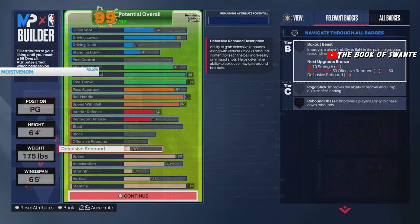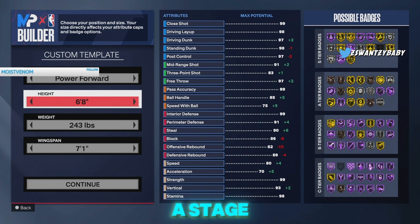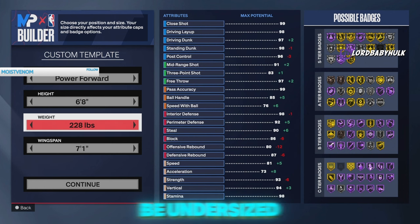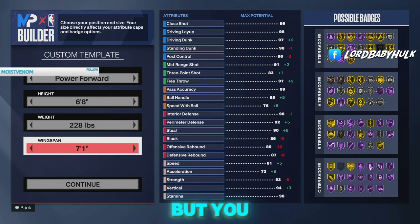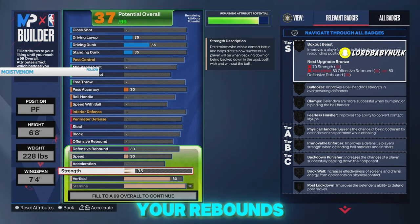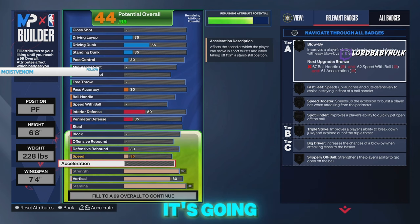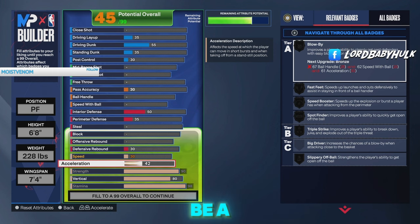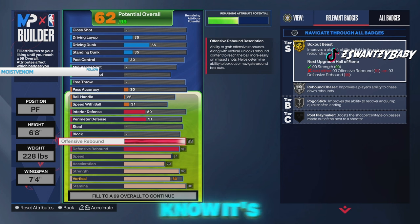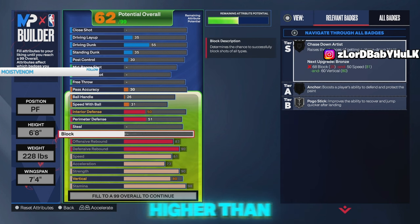Now this build I'm about to show y'all is going to be a stage meta build — good for fives, pro-am, wreck. You're gonna be undersized but good in 3v3s and 2v2s. You're really a hybrid lock-popper, but you get access to the best jump shot. 98 stamina, 80 vertical — gonna help with rebounds and unlocking certain badges. 90 strength — gonna help with immovable brick wall, setting screens. Defensive rebound 90, offensive rebound 83 — that's probably gonna be higher than a lot of people's. If you know how to box out, you can get your boards.